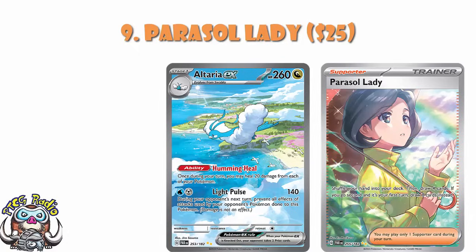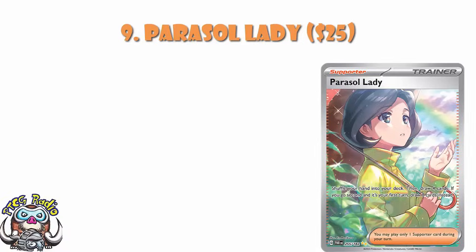Parasol Lady I'm listing at $25 — it generally does tend to sell for a little bit more. It's just the artwork here. Playability-wise, you shuffle your hand into your deck and draw four cards, or draw eight instead if it's your first turn going second — so one turn every other game it'll be great. But Morikura's artwork... I don't understand why this card is so good. Parasol Lady is not exactly a particularly popular character, and it's just somebody in the rain with a rainbow. And yet this card is one of the prettiest cards we've seen for Pokemon. Maybe it's because I like going out in the rain with my kids to find rainbows. All I can tell you is, it's amazing. I love it, and I'm delighted to have it in my binder.